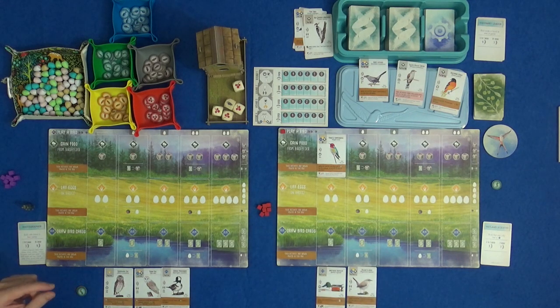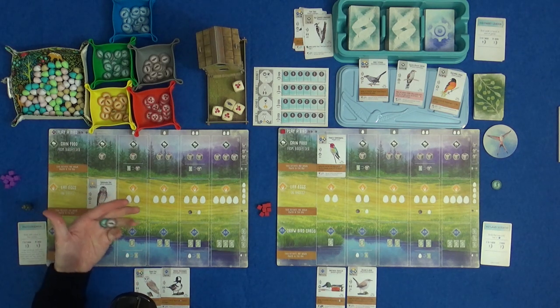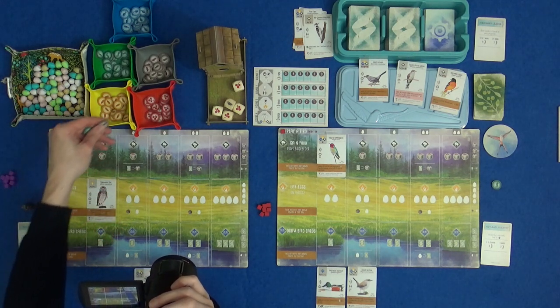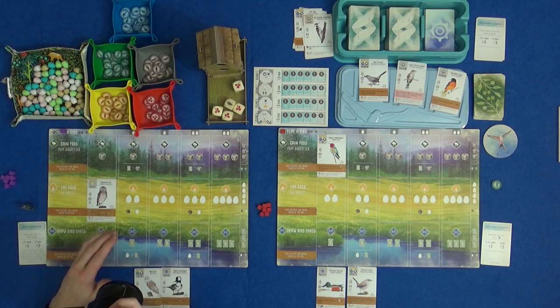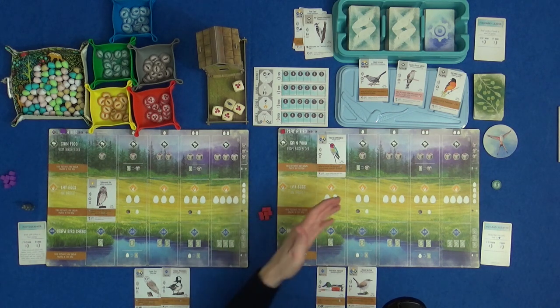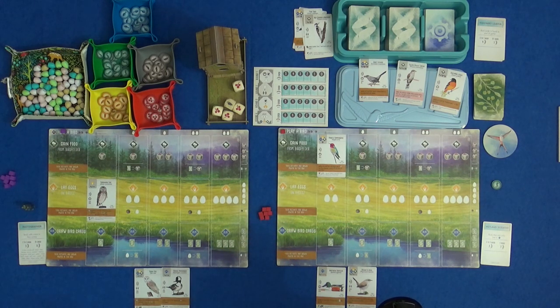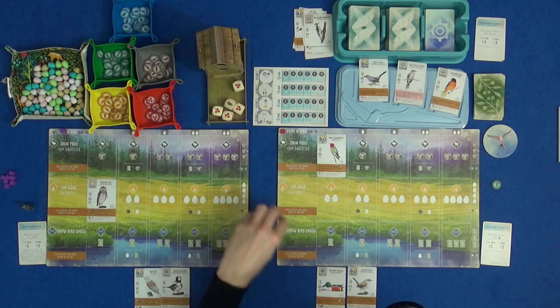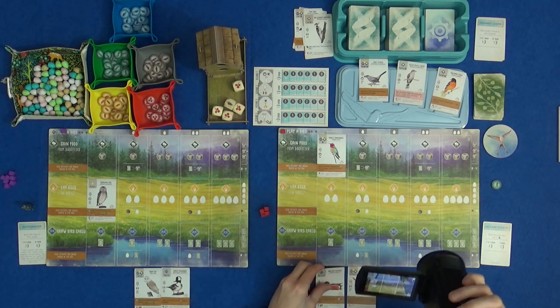The cube stays there to show I've used that action. Next is Marty — he's going to play his Burrowing Owl using the food he kept. He puts his cube up there to show that's done. The birds don't activate yet because these are when-activated abilities — they'll only kick off when we take the actions of the rows they're in. My turn, and I can get food, but I'm not in a great situation because the food available I'm not too happy about. The Northern Shoveler needs specific food — are there any that only want to live in the water? No.